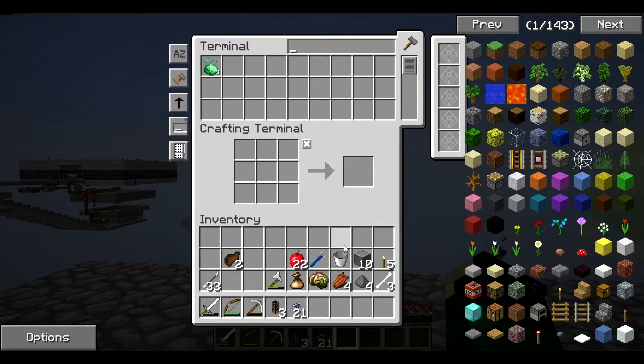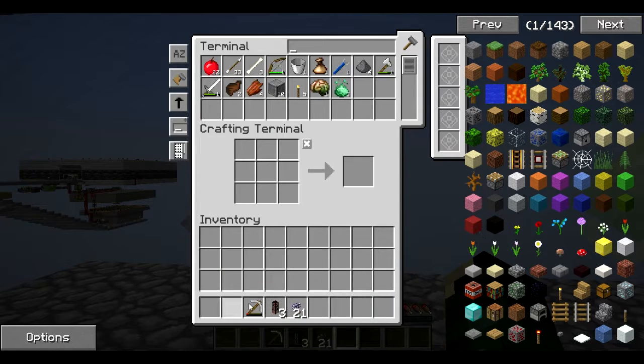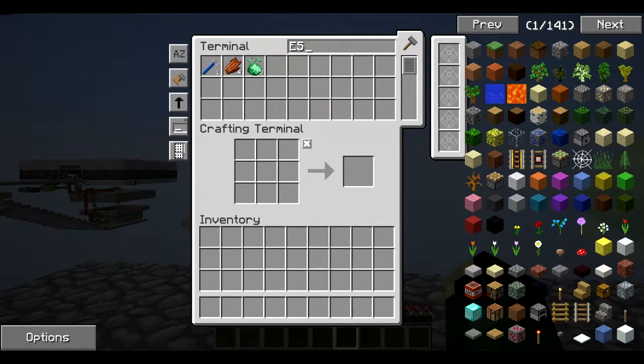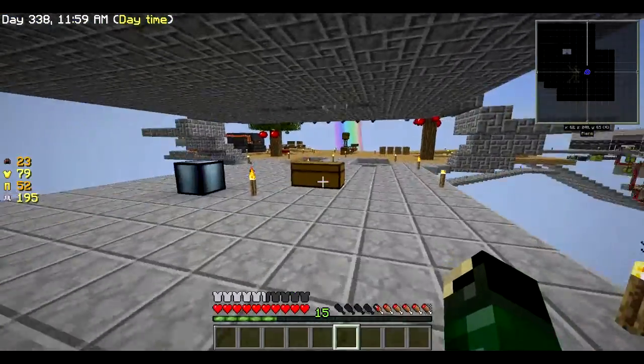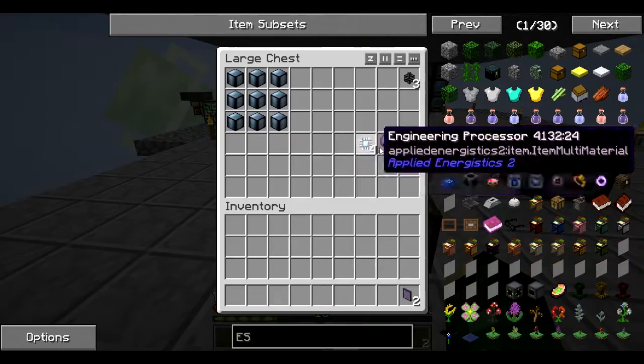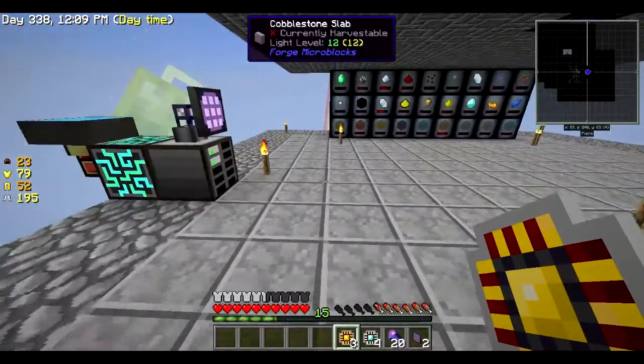Do we have power? Looks like we have power — awesome! Now let's go in here and put our drives in. If I throw those in there — perfect. I'm going to throw everything in here. I should have made this a long time ago, honestly. If you guys have any questions on how to do any of this, just let me know in the comments — I'll help you the best I can.